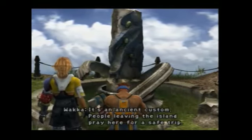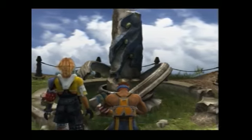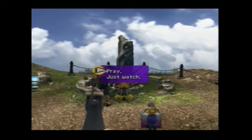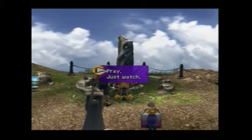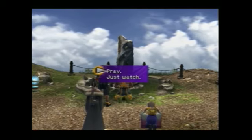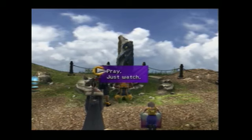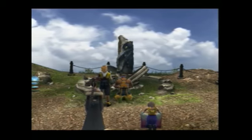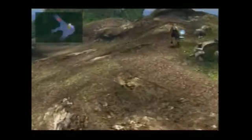It's an ancient custom — people leaving the island pray here for a safe trip. Chapu didn't pray that day and said he'd miss his boat. Now, this will actually determine the next boss fight — you fight the same boss regardless of what you choose. However, if you choose to pray, the next boss will actually be slightly weaker and easier to kill. Overall it really doesn't matter because the next boss is fairly easy, but let's do it. It's such a negligible difference that it doesn't even matter.